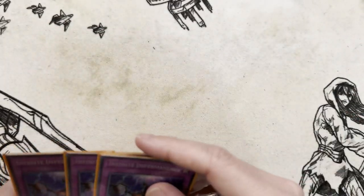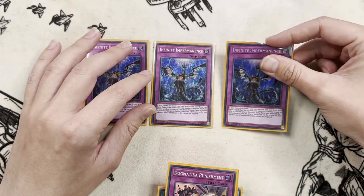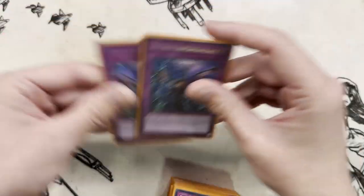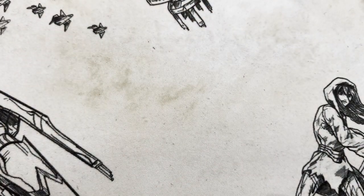Dogmatica Punishment is obviously searchable with Ecclesia. And three Infinite Impermanence — being able to turn off any problematic cards off-turn and stuff like that. Because one issue the deck does come up with is main deck monsters — obviously you don't have protection from those, so you just need to be careful on some of those.